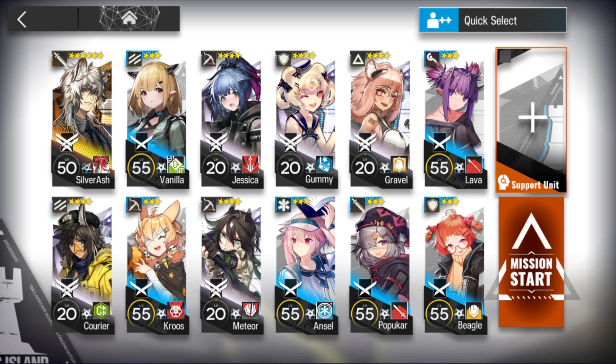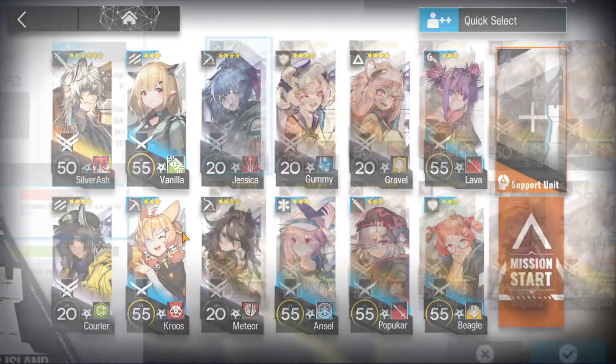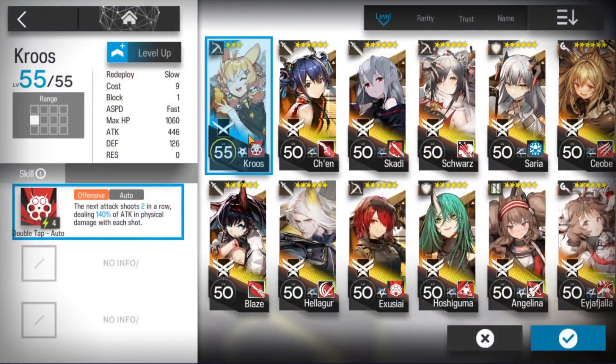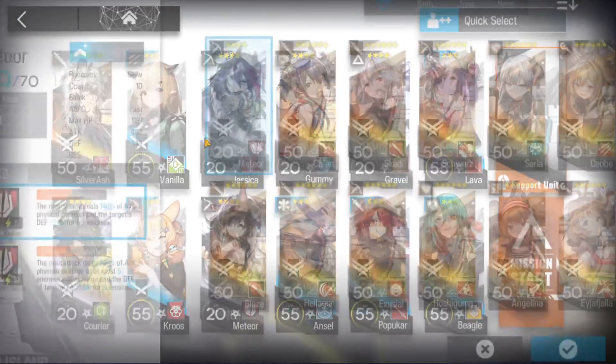After that you'll need normal vanguards — 2 normal vanguards — and 3 snipers: your best 3 snipers. 2 of them are used as main snipers, another one is used to kill those drones that Cross can't kill. So if that sniper is a really good one and can manage to kill all drones, you don't even need that one.